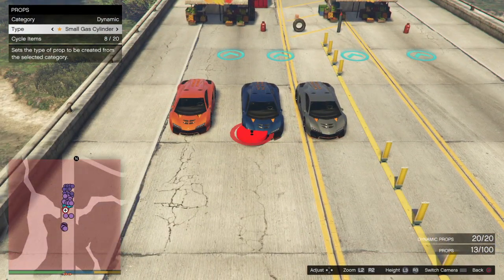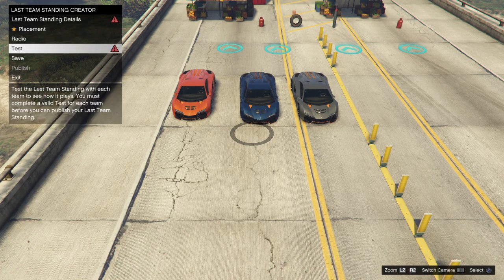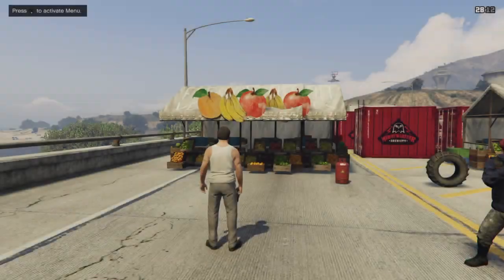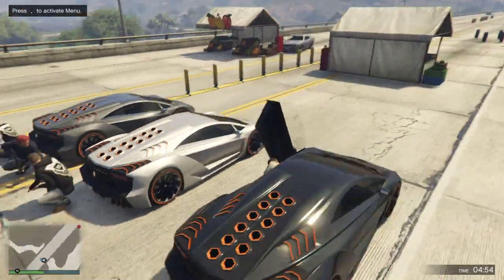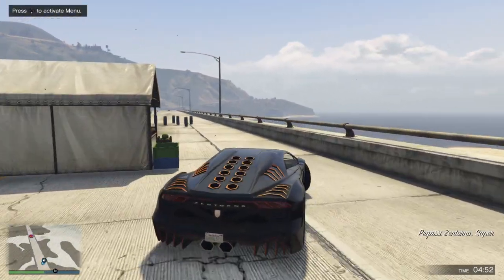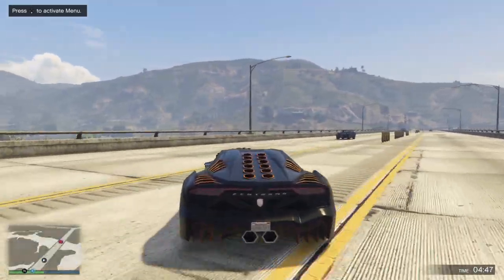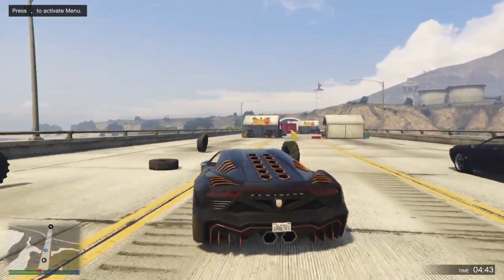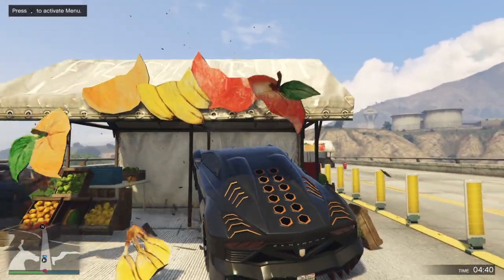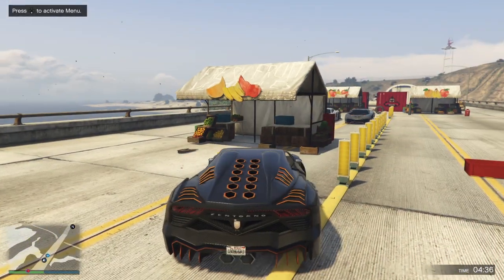Let's go test it out real quick with team one — I just want to see the bananas and apples flying around. Some rubber tires here — yeah, as expected. Okay let's take one of these fruit stands. Yeah, so the boxes just fall off.